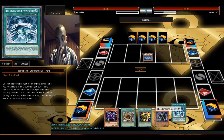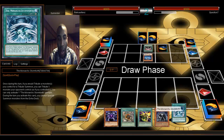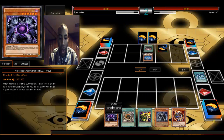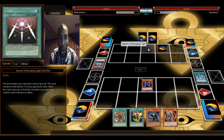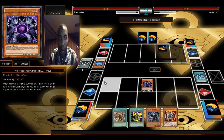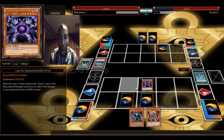I drew Luster Soldier. First thing: Stormforth, Shadow Monarch — I get the pop. Swords, pretty nice and easy there. Easy, quick 2400. Shrink and My Body as a Shield as the protection card.